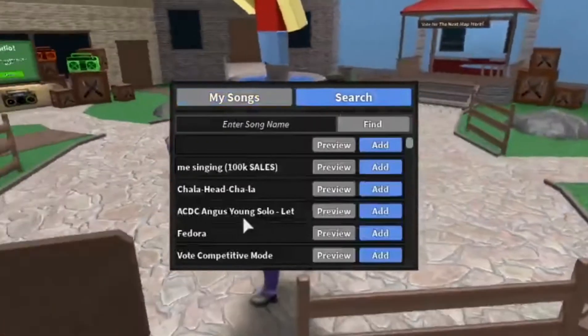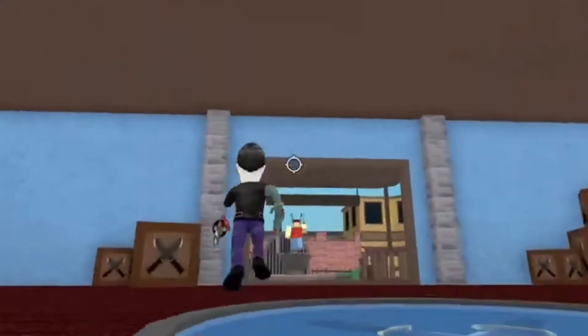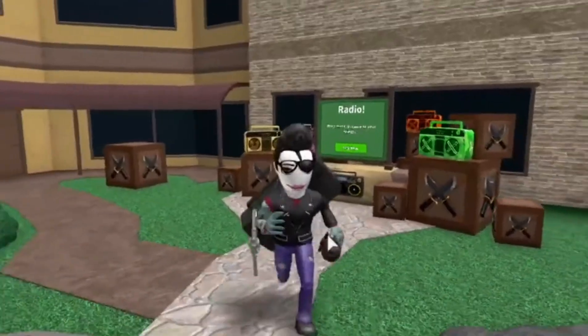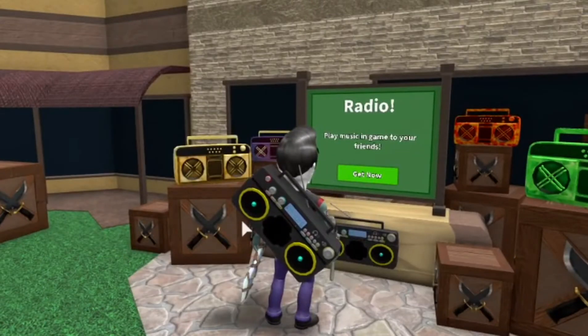You also get access to a song search where you can look for all the different songs and just add them to your radio list instantly. You don't even have to insert an ID or anything — you can just search for the song and it'll show up. You don't have to find the code online.